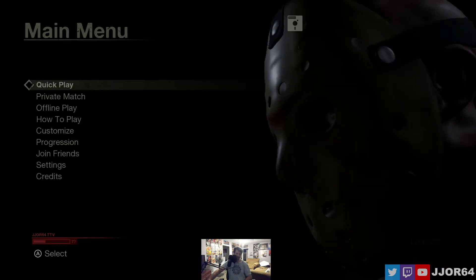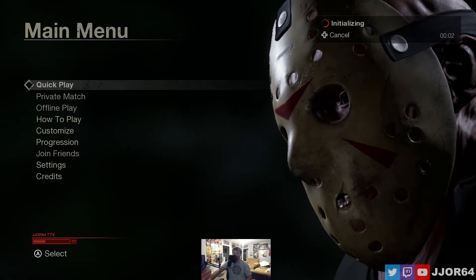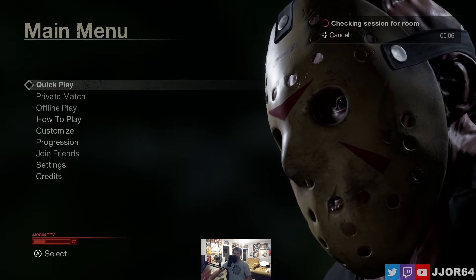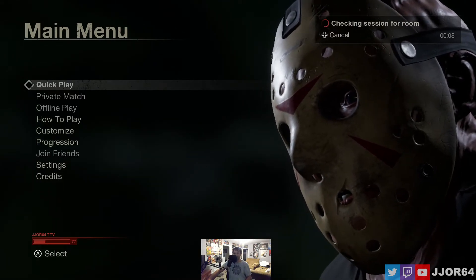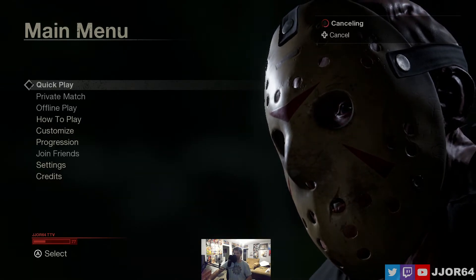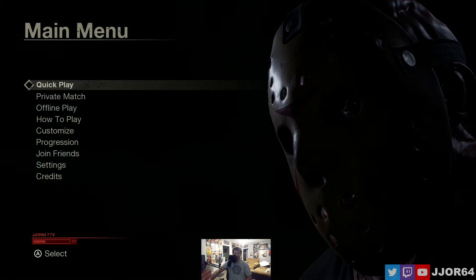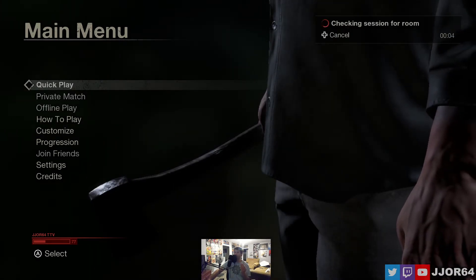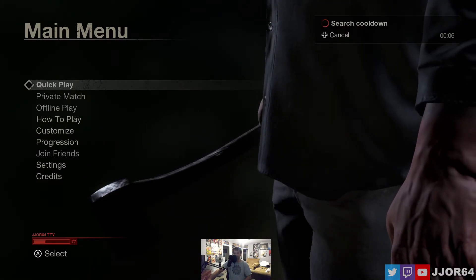We'll do it one more time unless we find a game. Quick play initializing, checking session for room. Search cool down — cancel it right there. So if you want to try to find another lobby and you don't want to host your own lobby, do this. Search cool down again — okay, so that means we had no luck, so we're going to be hosting another game.